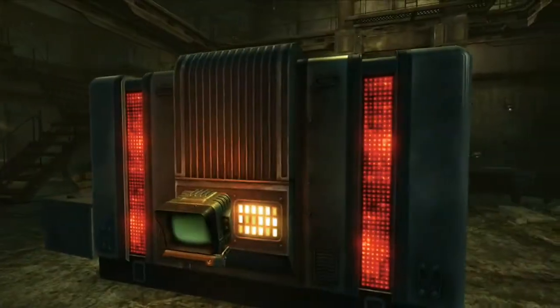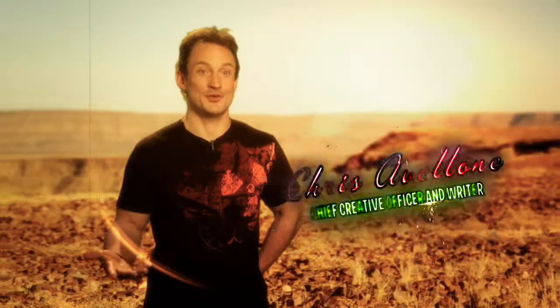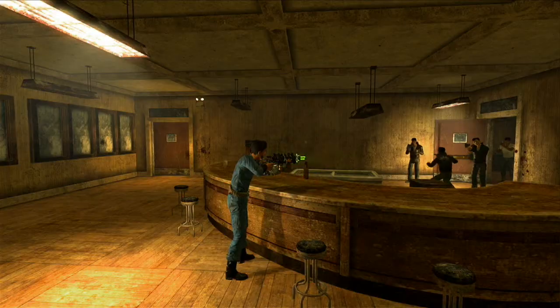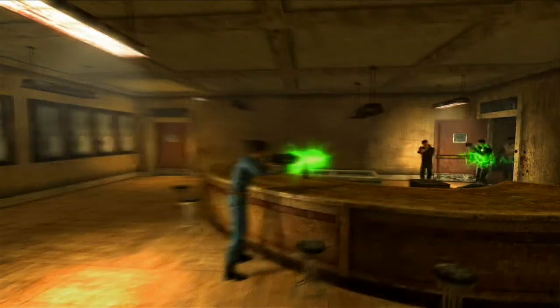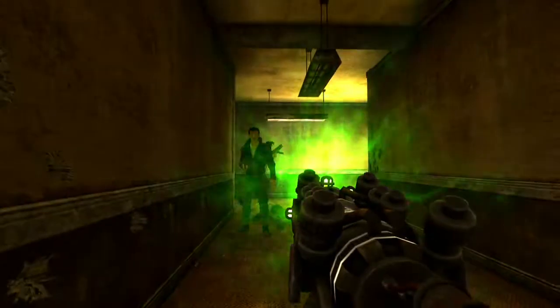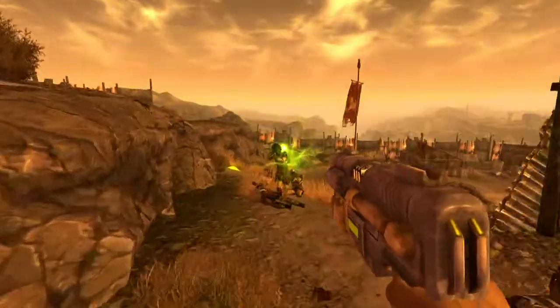Obviously, Fallout has the whole what people in the 1950s viewed the future to be like, which immediately becomes a huge playground for let's try this kind of blaster, this kind of laser weapon, this kind of energy weapon. It's not microchips, it's vacuum tubes. It's not hard corners, it's rounded corners. It's the ray gun instead of the M60.